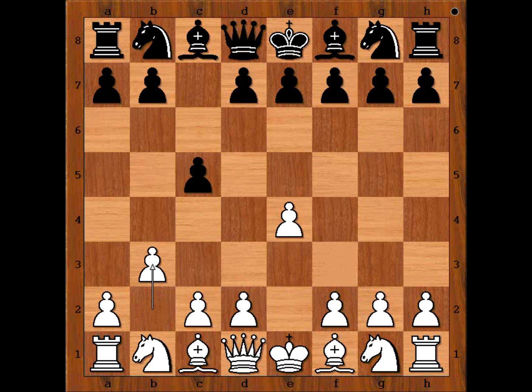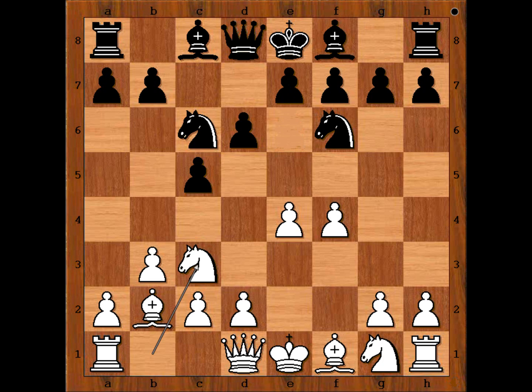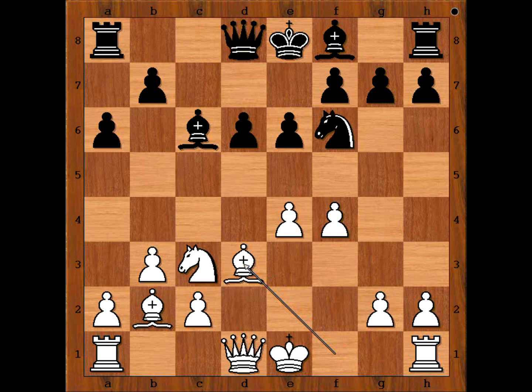Knight to c6, bishop to b2, d6, f4, knight to f6, knight to c3, e6. g6 is a popular alternative move; e6 was played. Knight to f3, a6, d4, c takes on d4, knight takes on d4, bishop to d7, knight takes knight, bishop takes knight, bishop to d3.